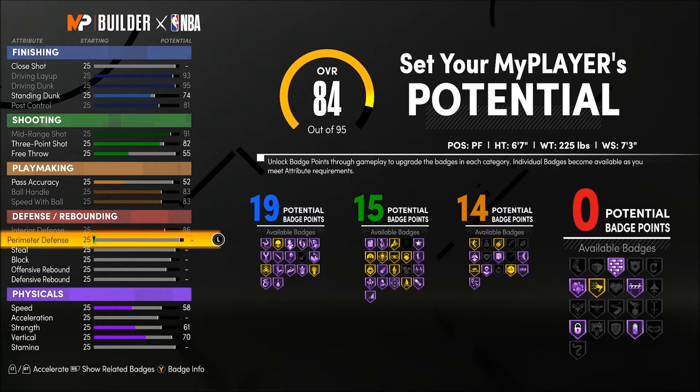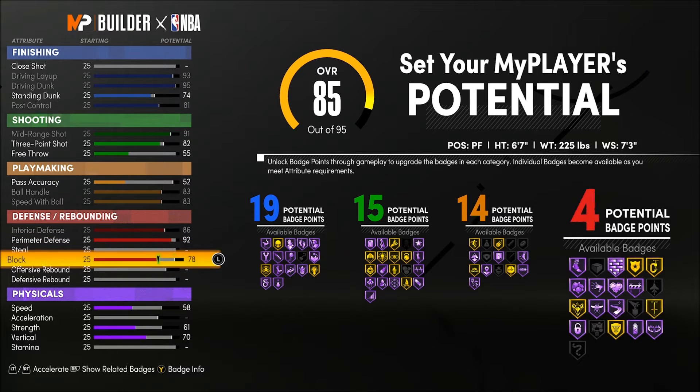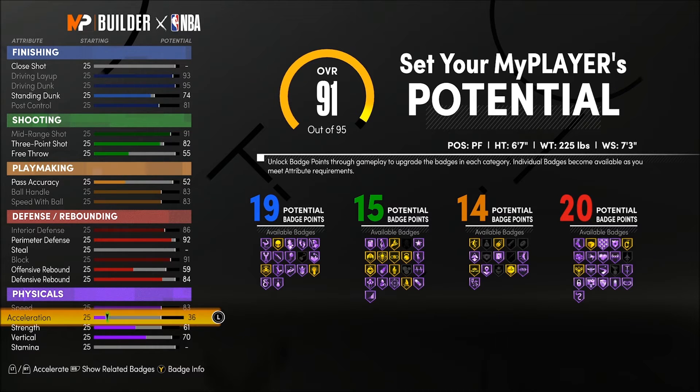Get your interior defense to an 86, max that out, and your perimeter defense to a 92 — that's that Kawhi Leonard, Michael Jordan clamps. You're going to punt steals but max out your block, then get your defensive rebounds to an 84. That gives you 20 defensive badges: clamps, off-ball pest, intimidator, chase down, rim protector, and Hall of Fame rebounds. You're basically an inside-out defender.